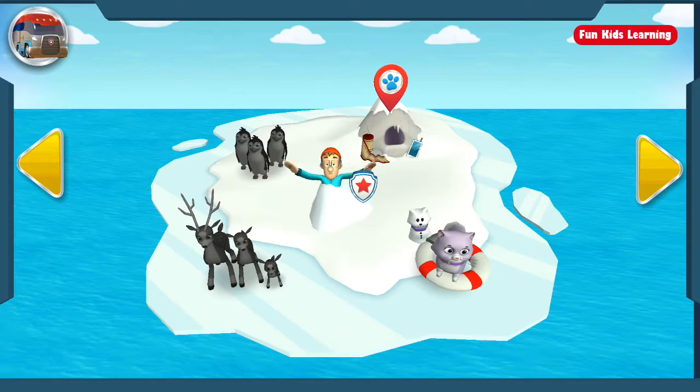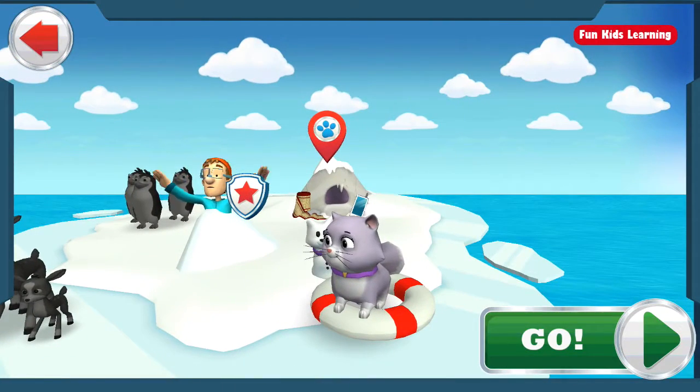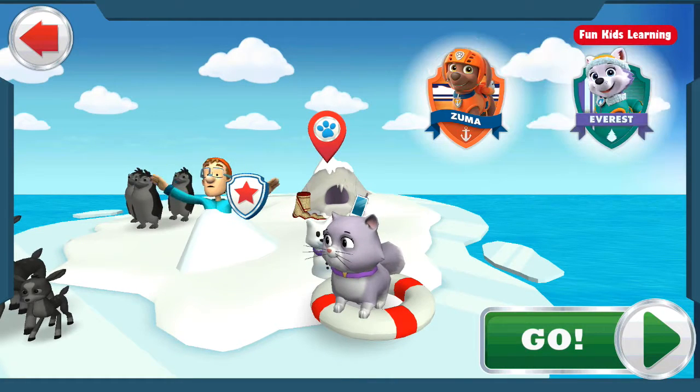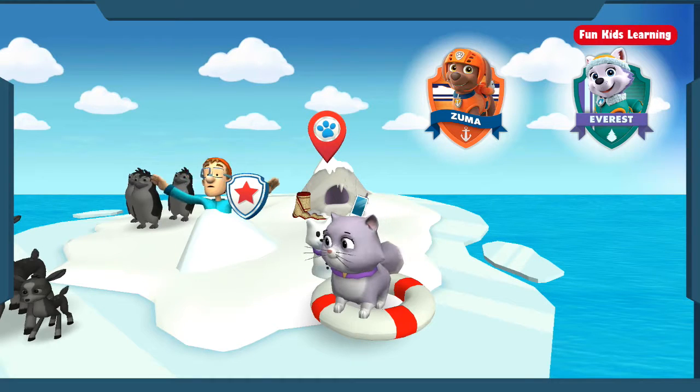There are even more rescues! Callie stowed away on Jake's visit to the ice fields, and she's stranded out on the ice! We have to help her! Zuma's buoy will help with this cat-tastrophe! And snow rescuer Everest can call to Callie so she's not scared. Ready, set, don't get wet! Cause that water's cold!